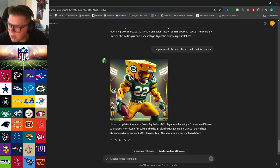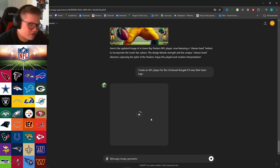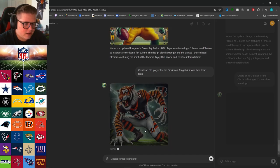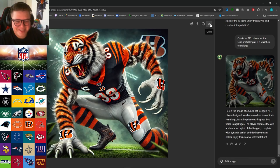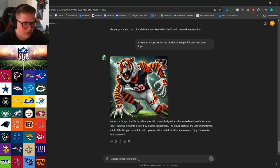Let's go ahead and try the Bengals — Cincinnati. I just last night went on a date with my wife to a place called Cincy Crab, nowhere near Cincinnati, but the crab was good. Just as expected, it's a tiger. I assumed from the coloring of the logo it would be a tiger. Kind of fierce — I don't know why his eyes are orange, kind of reminds me of Cheetos.